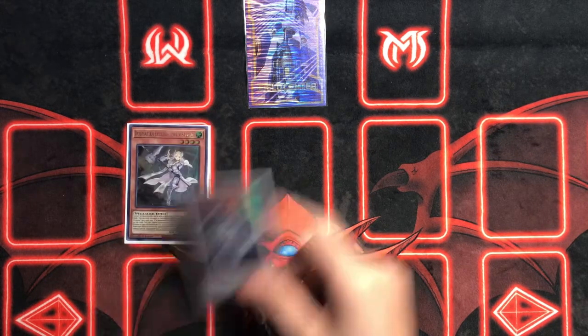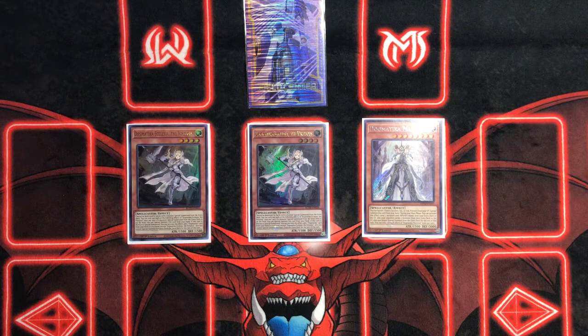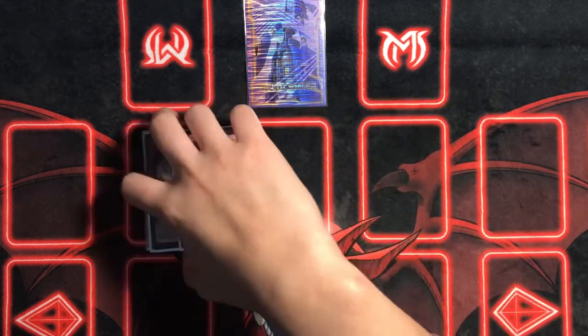For the Dogmatika engine, we're playing two Ecclesia and one Maximus. I like these as LIGHT targets. I wouldn't play Ash Blossom or Gamma here — Gamma's alright but after we set up a couple of back row, it's not as useful. Ecclesia just searches Punishment and gives you a free level four to summon Abyss Dweller. Maximus is really good at summoning yourself out — you can banish the Construct, flip Ariel, bring out Construct for its effect, and it gives you an inherent plus two. Maximus is just really nice as a LIGHT target for the Construct play.